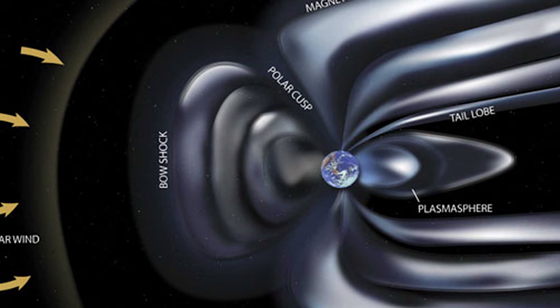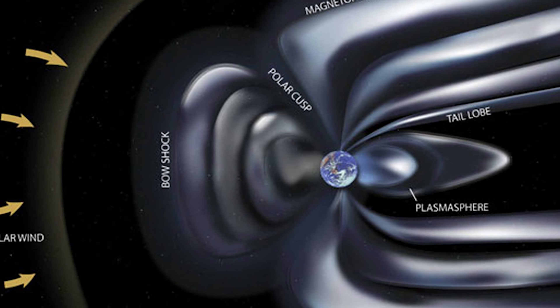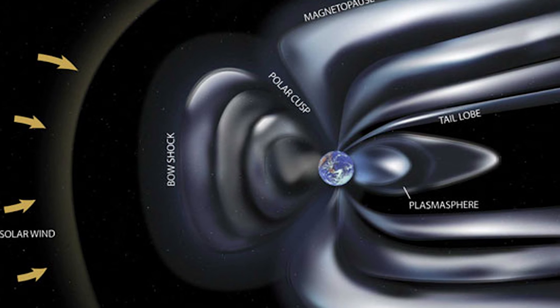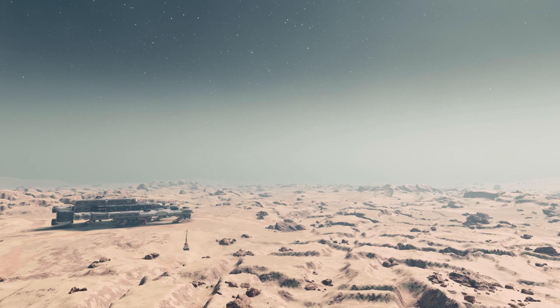You see, a magnetosphere is a system of magnetic fields emitted by a planet that shields the world from harmful solar and cosmic radiation. Upon the destruction of Earth's magnetosphere,